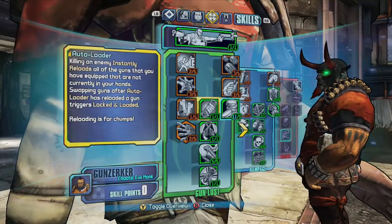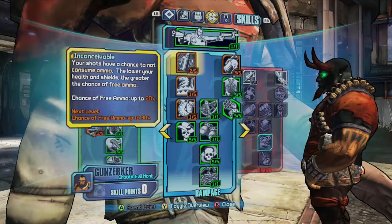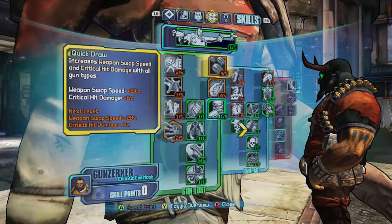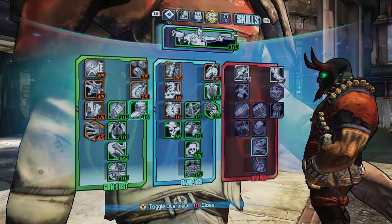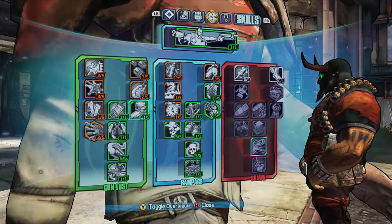I choose to go with the Unkempt Harold and the Grog Nozzle. When going for enemies, the Unkempt Harold takes them out quickly. The Grog Nozzle slags them, so the Unkempt Harold gets more bonus damage. Plus, the Grog Nozzle heals you for 65% of the damage dealt to the enemy.